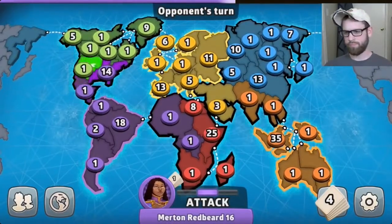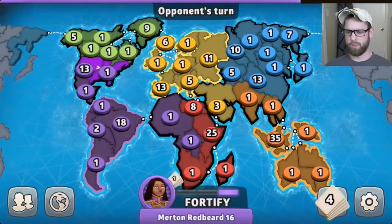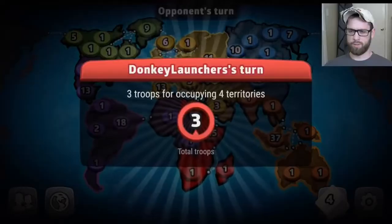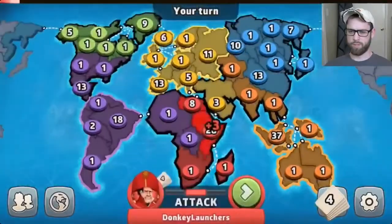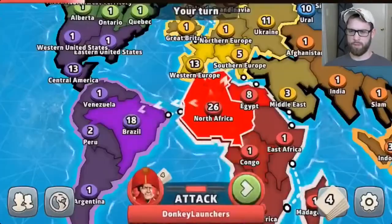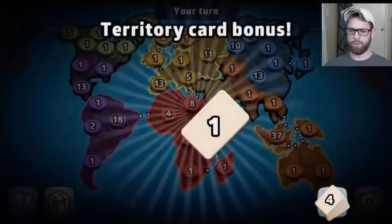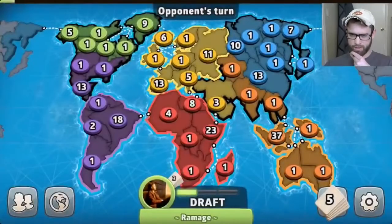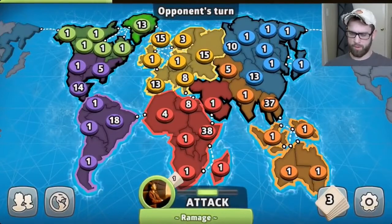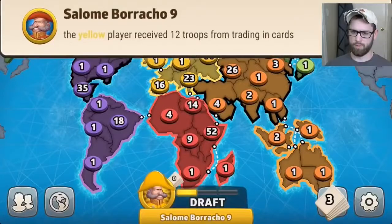Not guarding your borders doesn't necessarily mean not to put any troops on the border at all. What I do is put just enough troops there to make it where they don't really want to attack, but not so many that I'm going to lose a ton of troops if they do attack. Here I've got eight and four, and then I clump my big army right underneath those, touching those borders, so they don't really want to break through to my big army.